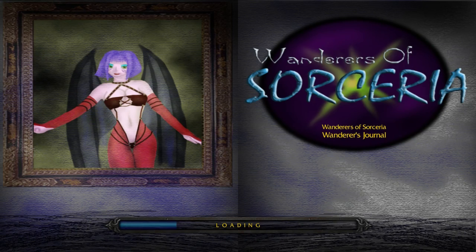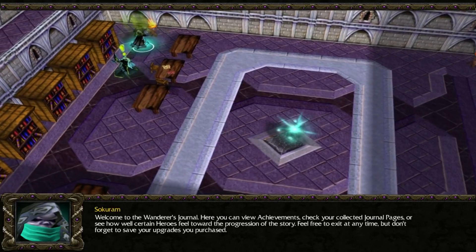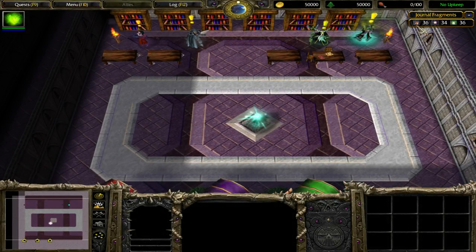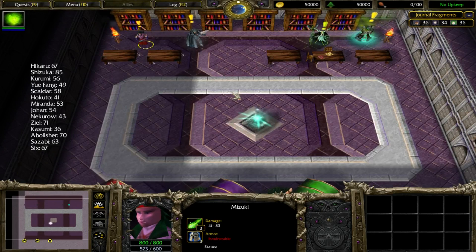Out of the campaign upgrades, such as more gold gathered — that's the word I've been looking for. There it shows how many fragments of journal of each you gathered, and here's a bunch of characters you can interact with.